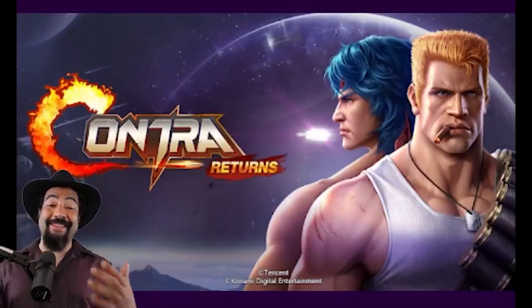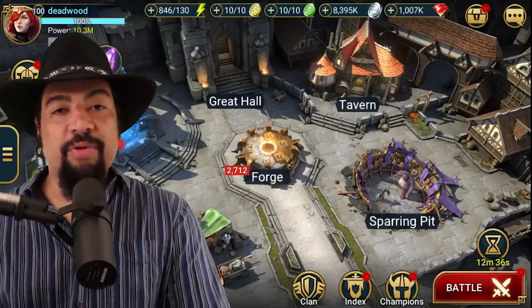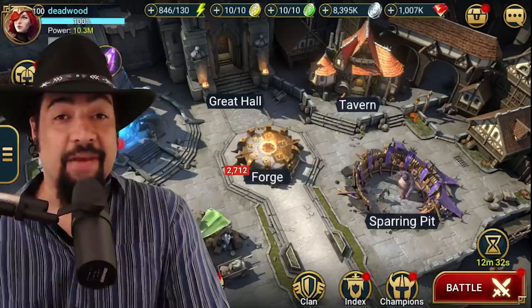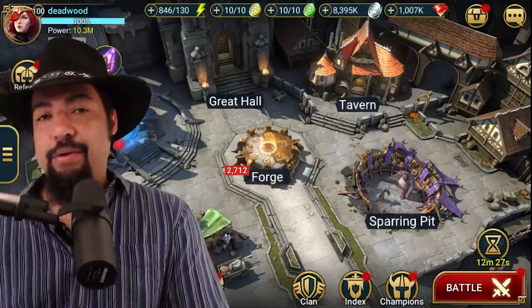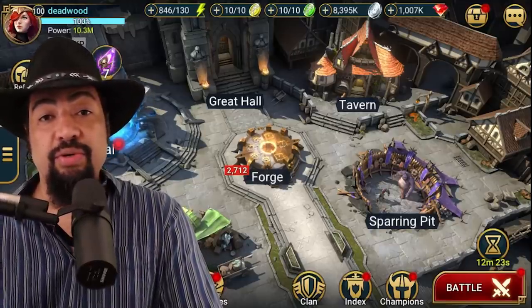It's available on iOS and Android. It's a lot of fun — go kill some things. So Rorick Wormbane is, I think, a very solid clan boss champion, probably not somebody you're going to want to bring in for every team, and he's not going to make or break your team, but he does bring some unique skills and abilities to your squad.